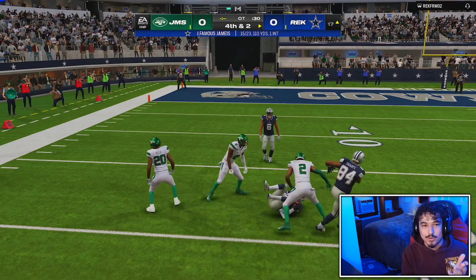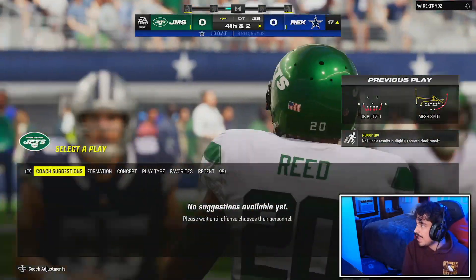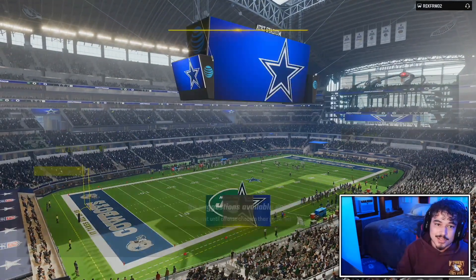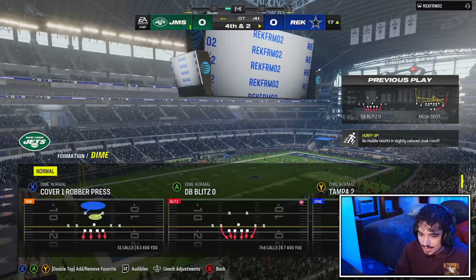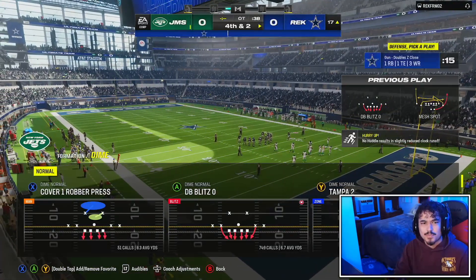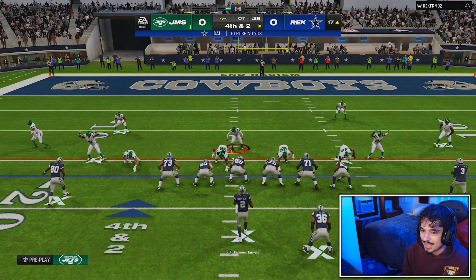And even the running back — Emanuel Wilson — was mid as well. No jukebox, 85 speed. Like, what are we doing? We're dropping Rhamondre Stevenson again. Did Rhamondre give jukebox? I don't think he did, but yeah, we're dropping Rhamondre Stevenson. That card was outdated day one, you know? It's stuff like that that made this drop very mid to me.